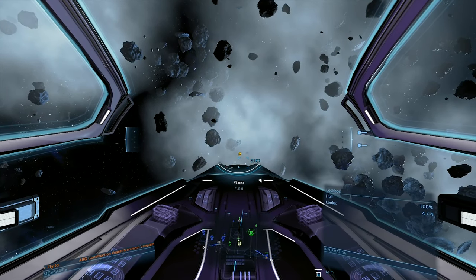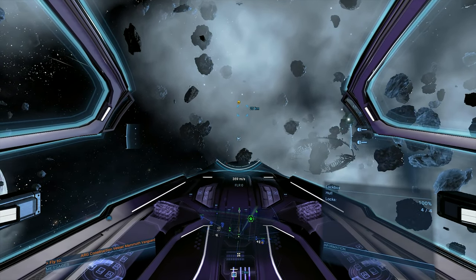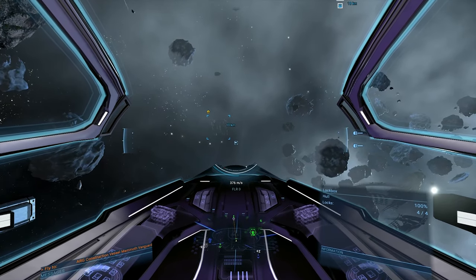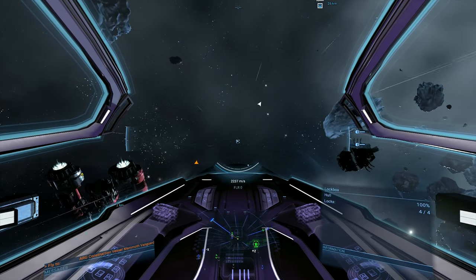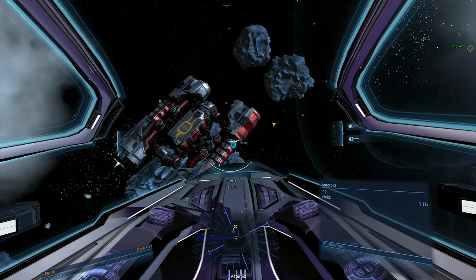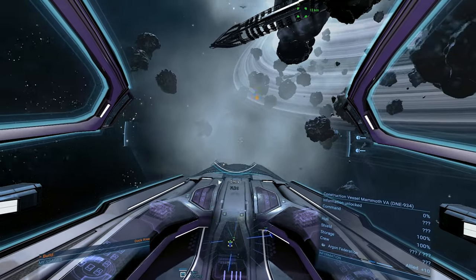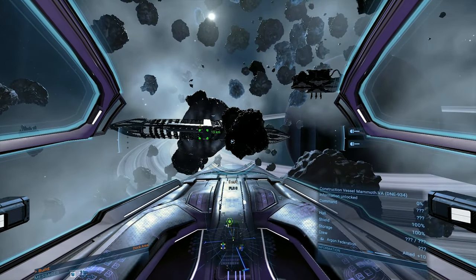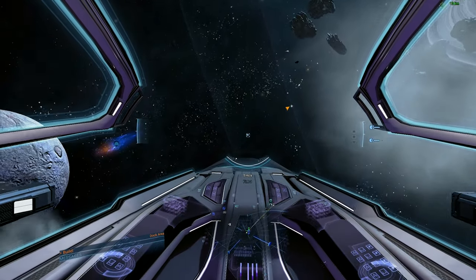I finally found the builder ship — I don't know why it wasn't showing on the map. I'd flown away a little bit and just noticed it over here. It's actually so big you could dock on it if you wanted to, but I don't need to at the moment. Let's move towards it and just admire its beauty. That's 107 kilometers out — it's going to move into range and hopefully start building soon.